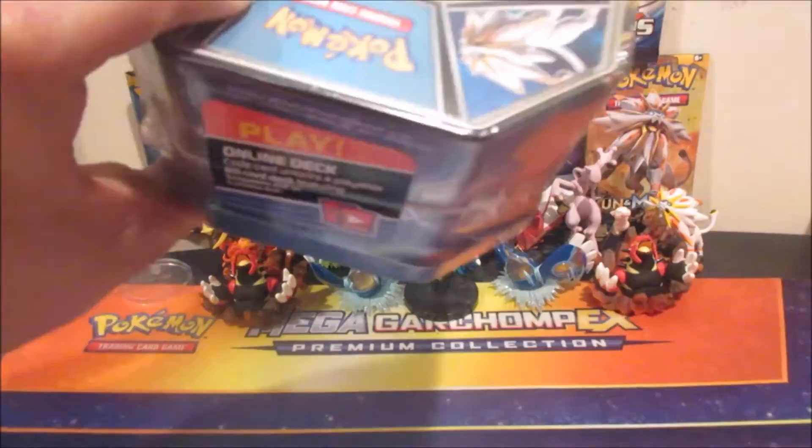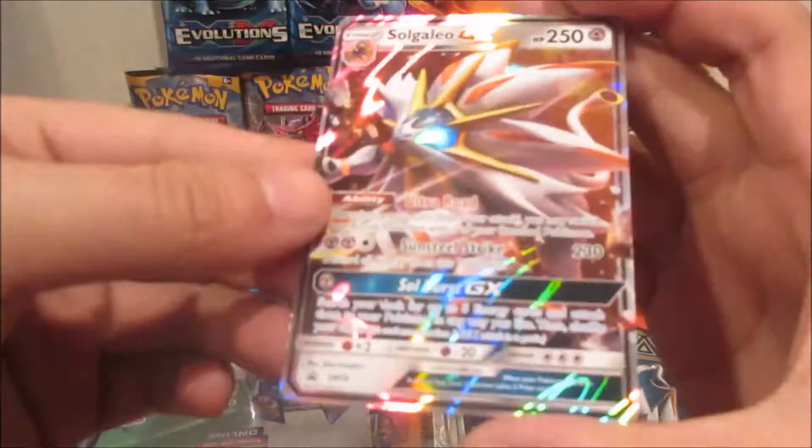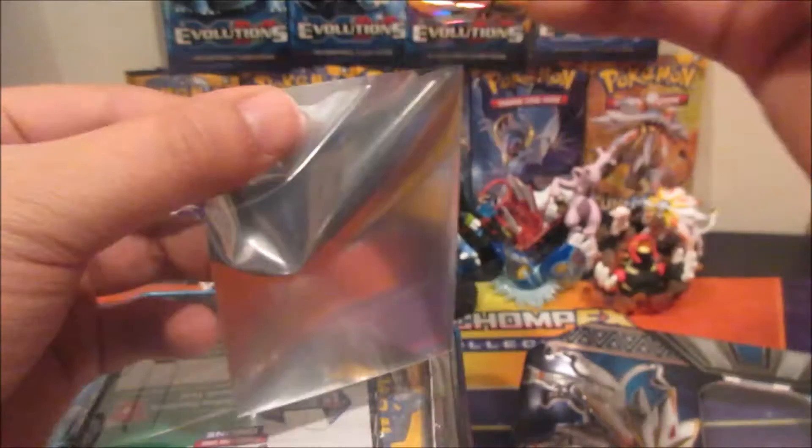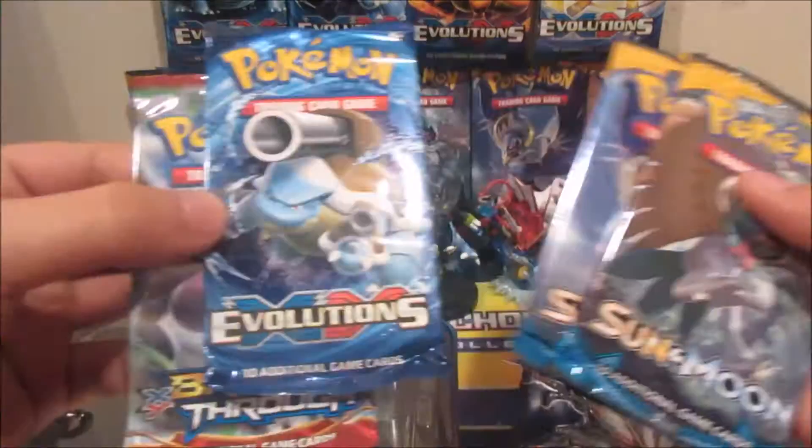Cracking open the plastic now. Here's the promo card — really, really awesome. Going to sleeve that right up. There's a code card too. There are two packs inside: Sun and Moon, Evolutions, and Breakthrough, so let's start off with Breakthrough first.